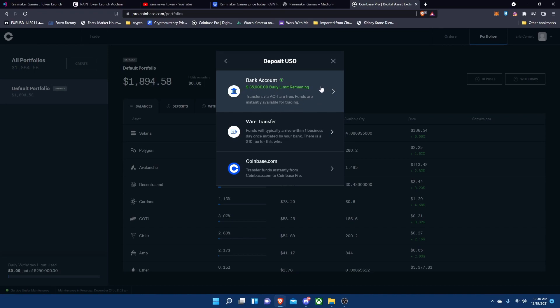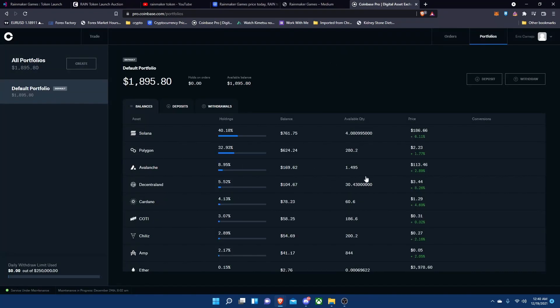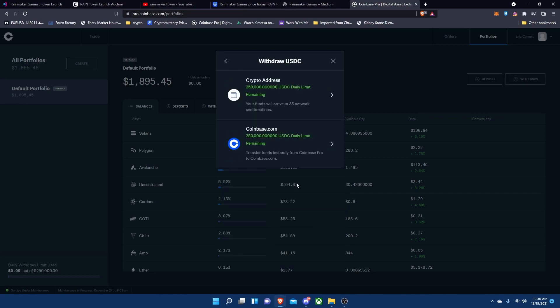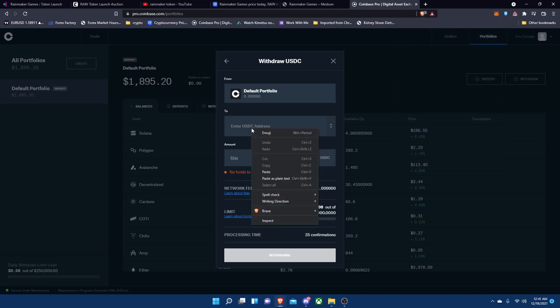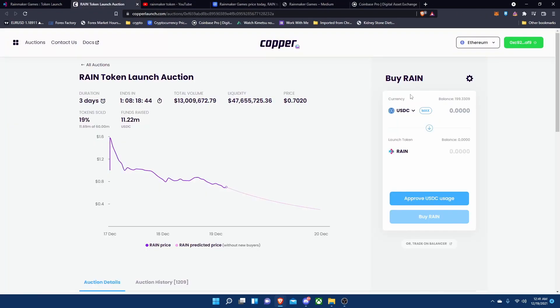You can easily transfer money from your bank account into Coinbase Pro. It does take a few days to get verified, but once you get that going you're pretty much set. Then you're gonna want to convert your USD to USD Coin. Once you have USD Coin, you're gonna want to withdraw it using a crypto address — copy your MetaMask address, paste it in, enter however much you want, and then withdraw it.